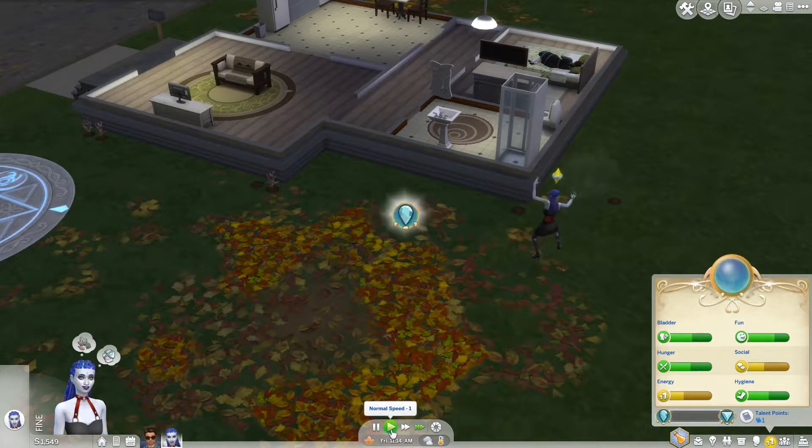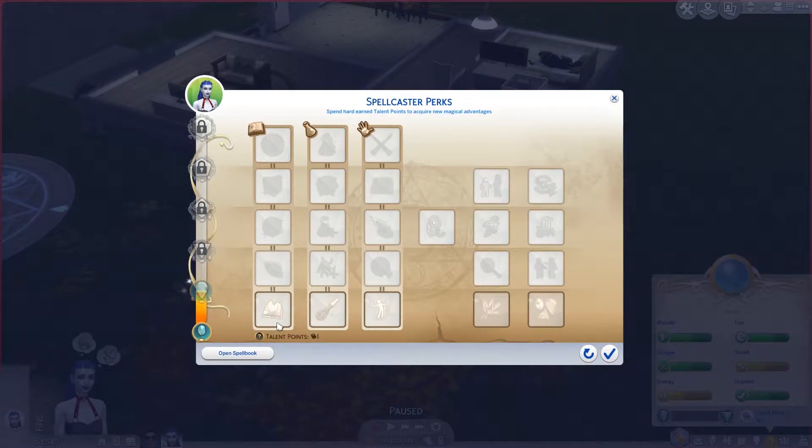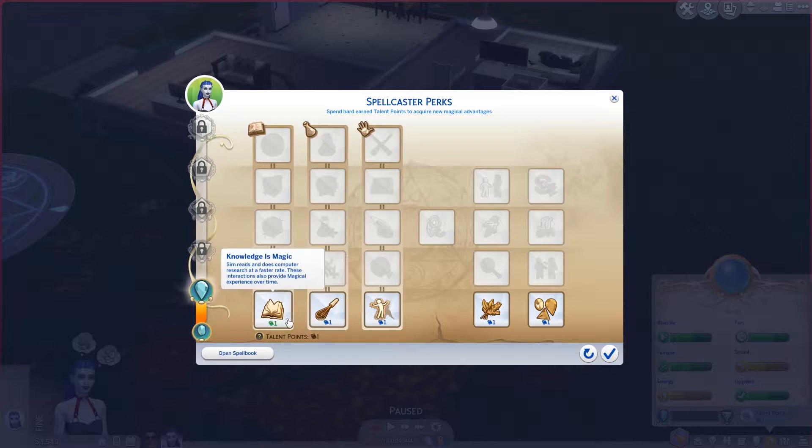I'm a Spellcaster Neophyte! I have a talent point — exciting. What can I use that for? When experimenting and practicing, Sims can experience faster with less failures. Now receives more items when harvesting magical ingredients — that's probably pretty good. Can now discharge when empties spell — I don't know what that is. Potion crafting speed is significantly increased. Knowledge is Magic — reads and does computer research at faster rates.